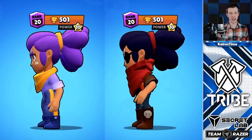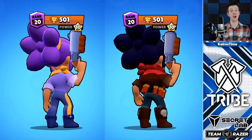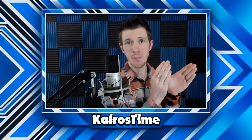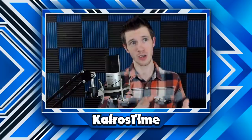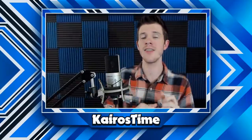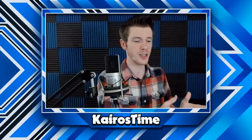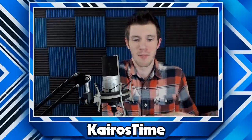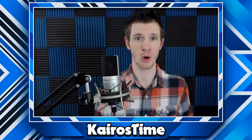I also added additional gem costs for various things like a different victory pose or animation, or anything else that seemed noteworthy. Every skin gets a base of 10 gems, which is typically associated with the bare minimum — just a recolor. Exclusive skins, which are no longer available because the event they were associated with is now over, will have an additional 50% of their original gem value, because they become more rare over time.